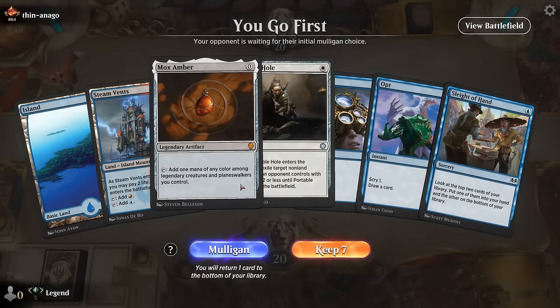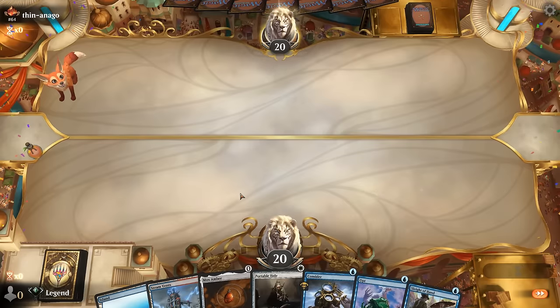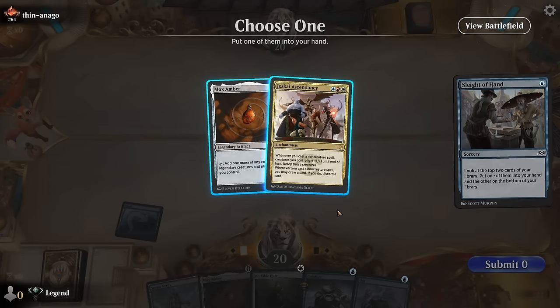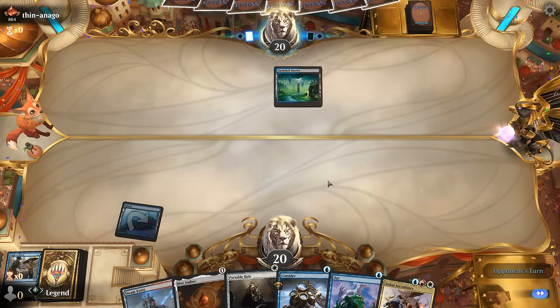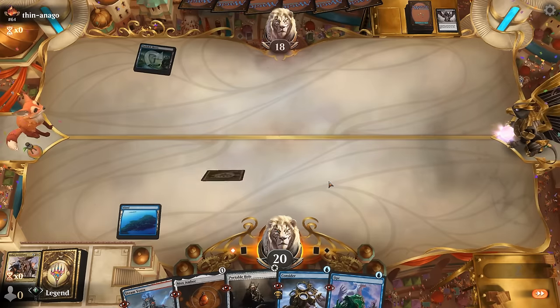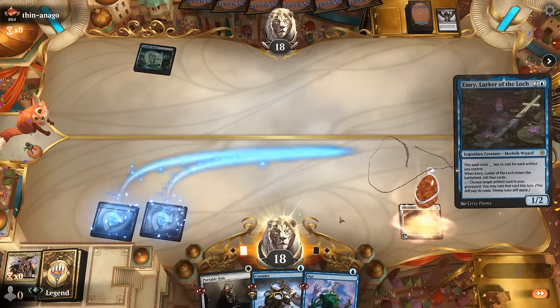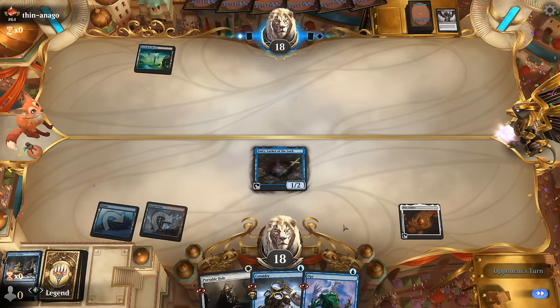We're on the play with a hand that could use Emery, white mana, and Jeskai Ascendancy — looking for quite a few things, but lots of cantrips to help. Start with Sleight of Hand — found the Ascendancy, probably more relevant than a second Mox Amber even though we could use it. A Thoughtseize takes the Ascendancy, but we did find Emery so we can play that already. Milled one Saheeli, can still cast a cantrip.